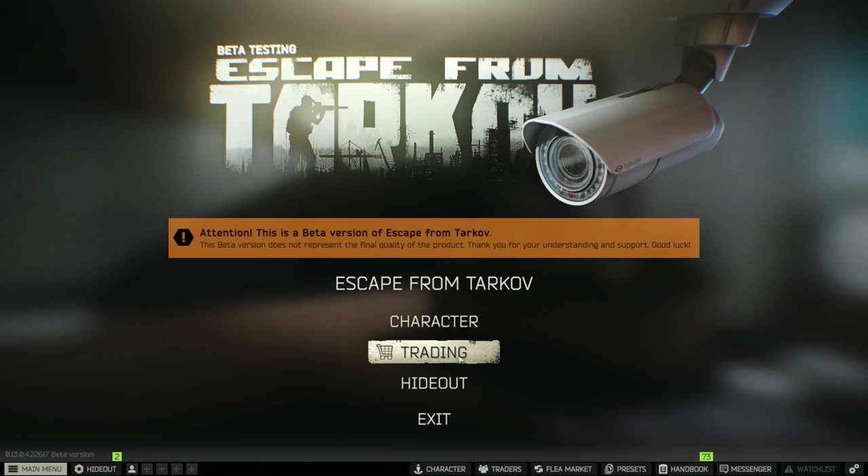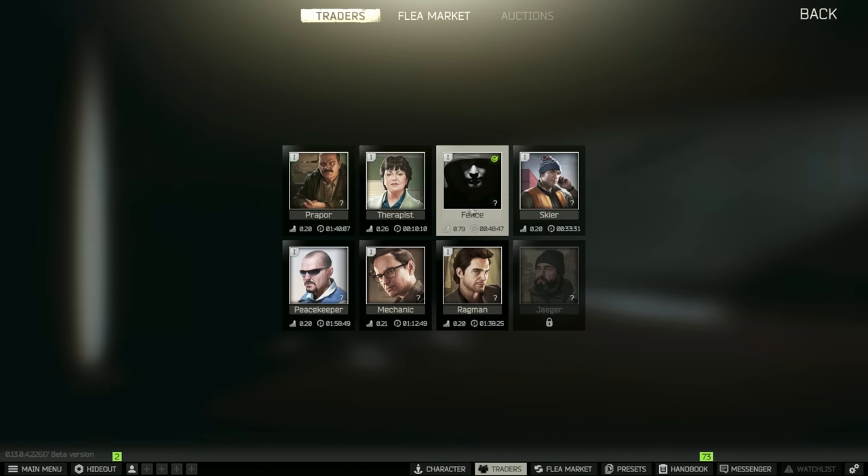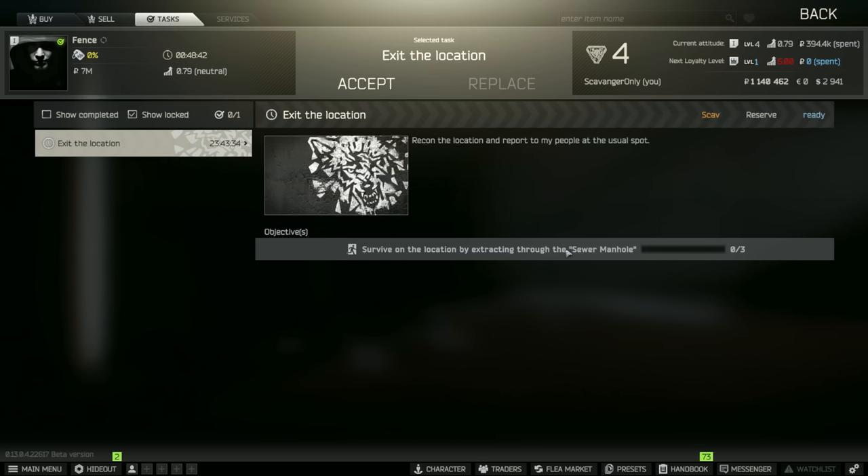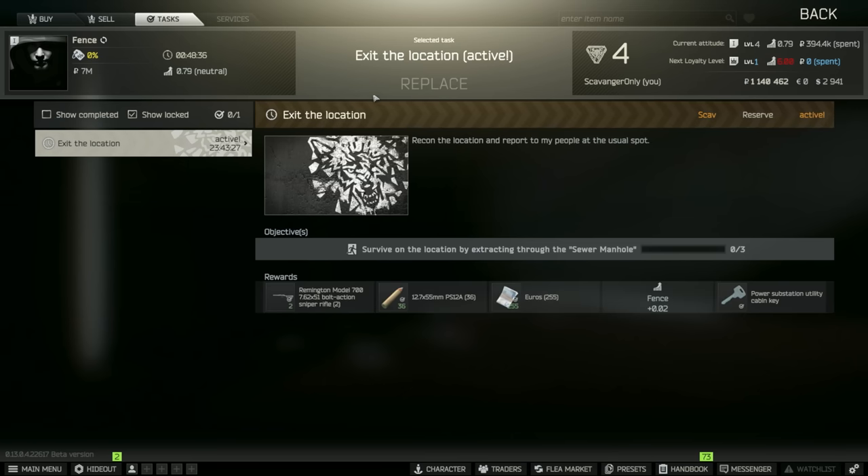We need to go to a trader because it's time to get our first task with Fence. We need to survive three times going through the manhole — can't have a backpack. The reward is a Remington, 0.2 XP, and a power station unit. It's our first one, so I'm very happy with that.